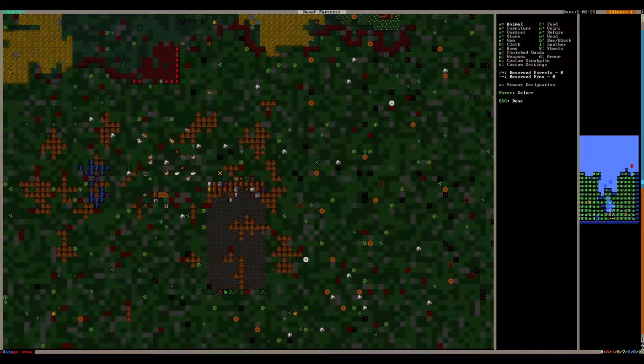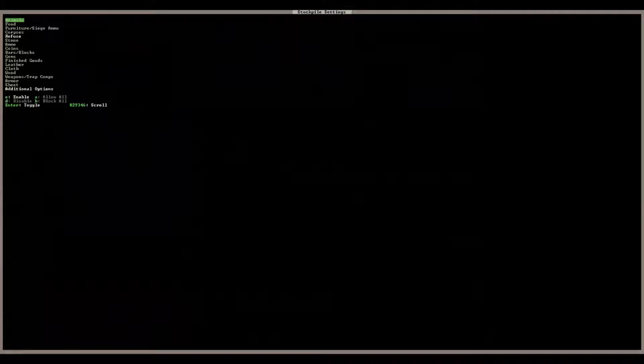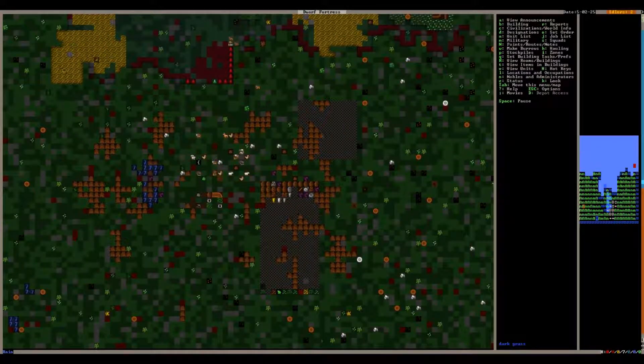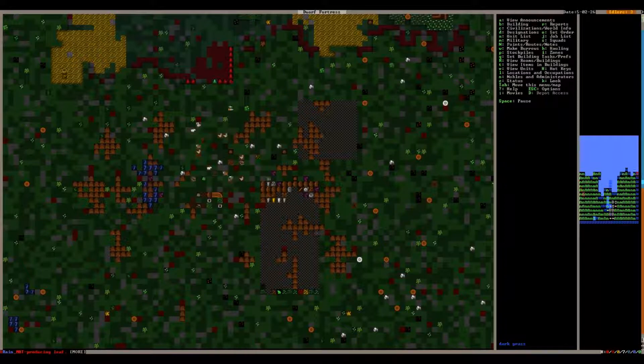We don't want that stuff, so what we're going to do is make another stockpile and put refuse into it. We'll make it right here and also put corpses in it, enabling with E then Escape. So now they'll haul all of the remains to that stockpile.